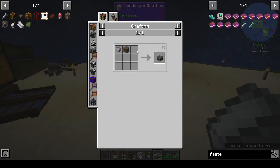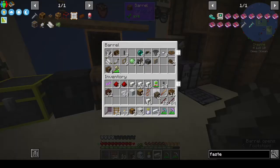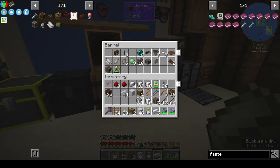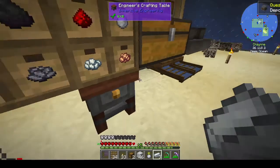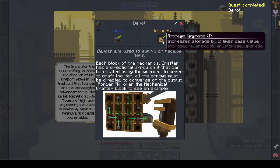To make a depot - which acts as the output point - you need andesite casing and andesite alloy. I do have andesite casing and alloy. Casing plus alloy gives you a depot, and that also gives me a storage upgrade.